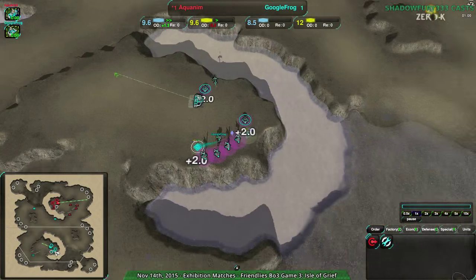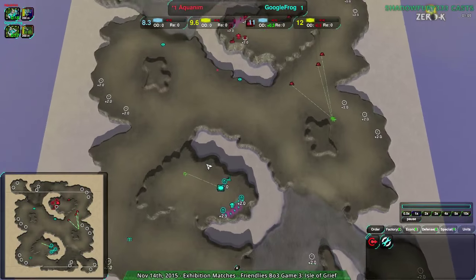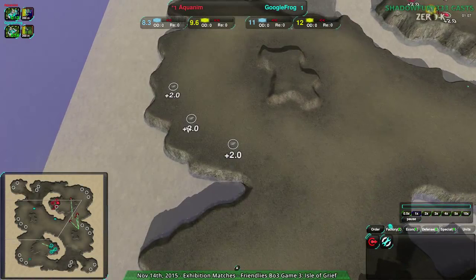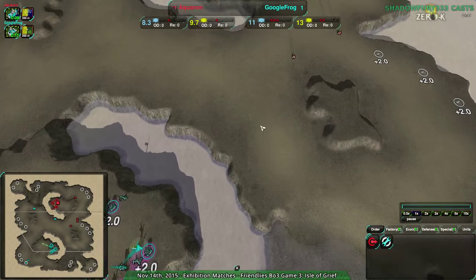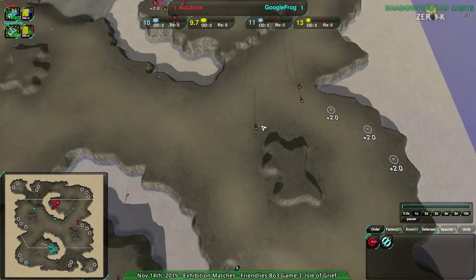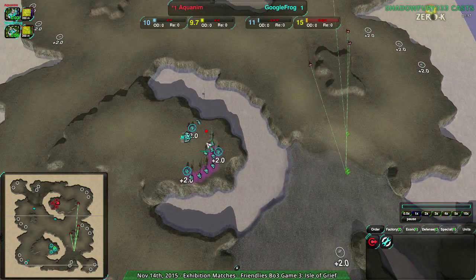Another matchup you don't see very often. This map is pretty friendly to Spider, although not the most friendly. If the cliffs were considerably higher, it would be much friendlier to Spider. It's very friendly to Amphib though. So oftentimes you see Amphib mirrors, or occasionally Amphib vs Light Vehicle — seen that a few times.